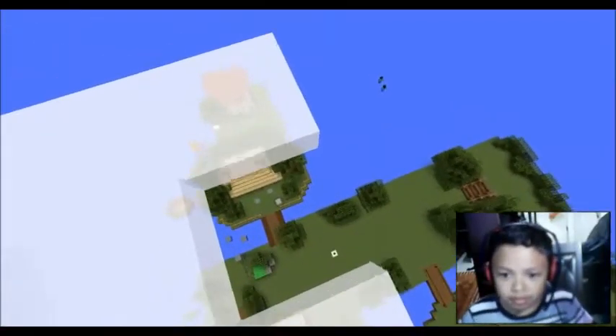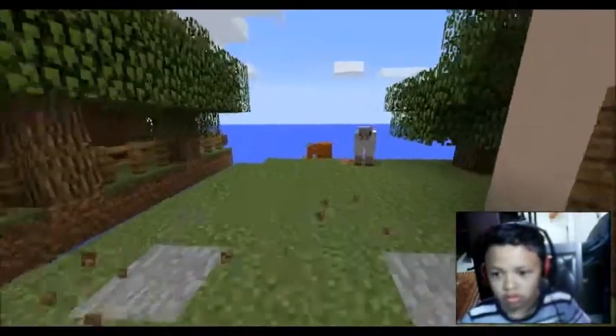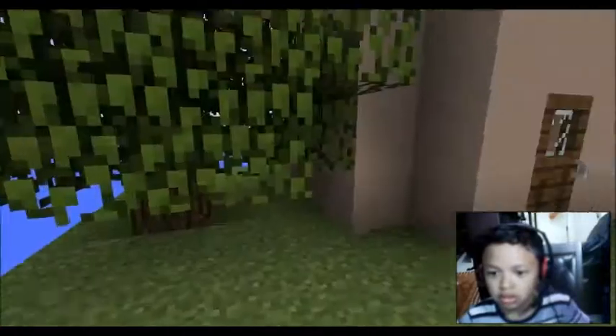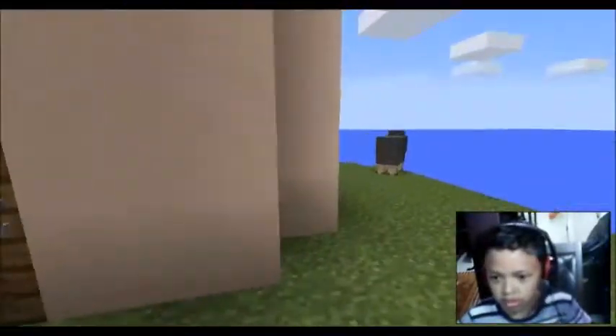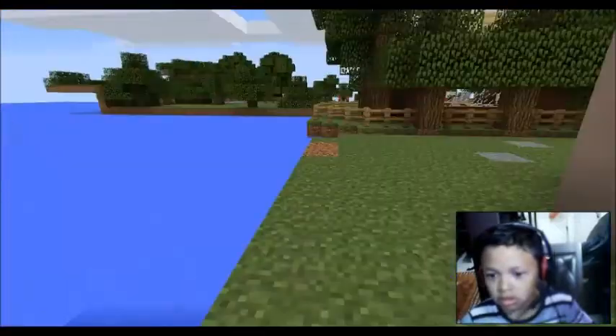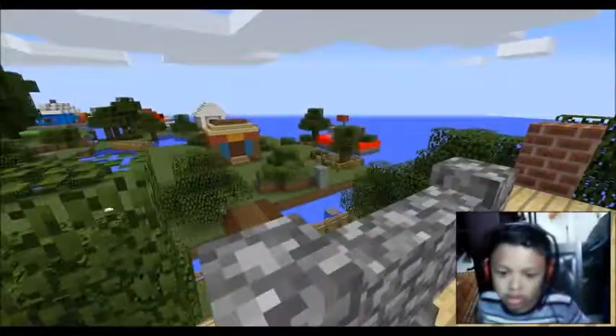So here it is. This is where I built from. They built part of that behind here — you never notice it. Okay, let's go to the Elder Kettle's house. This one I built myself.